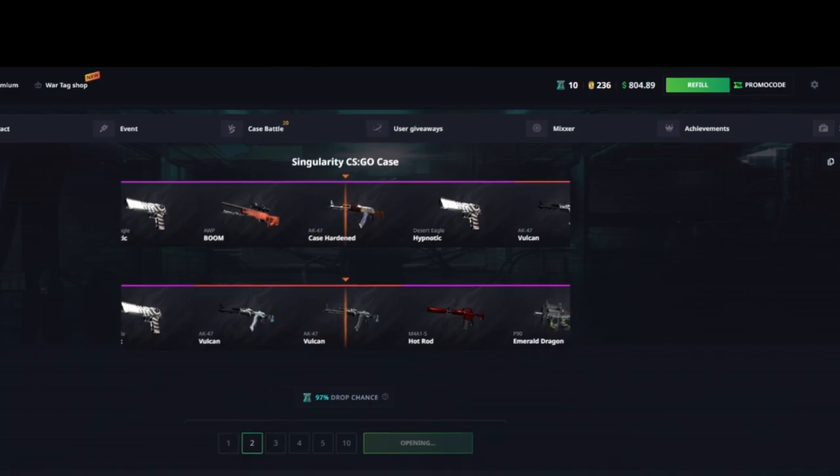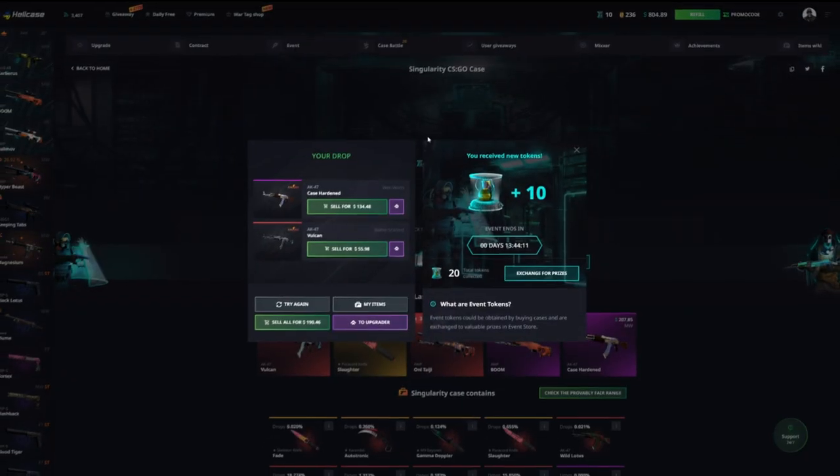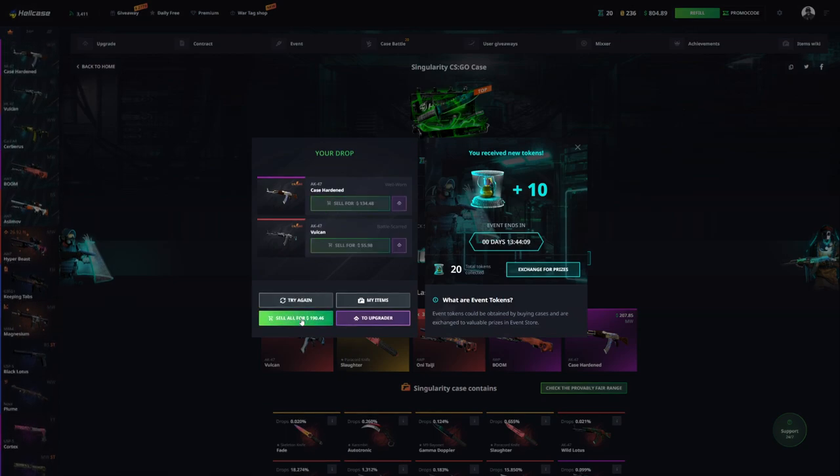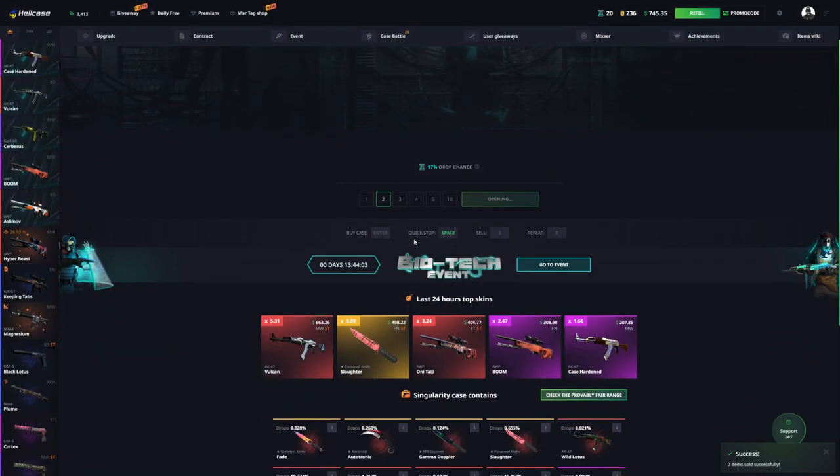I've seen this case opened a lot and I want to try and pull one of those top items. The Case Ardent could be good if it's factory new — not quite. 190, we did lose another 60. We're going to maybe try opening it all the time. I do want to try and see if we can hit something good today.